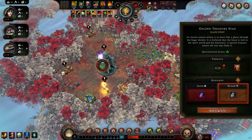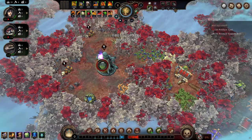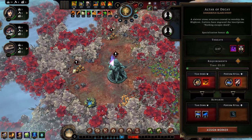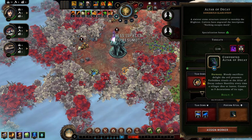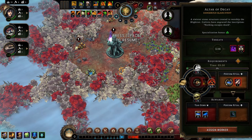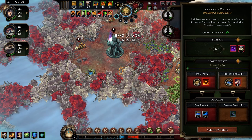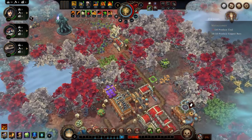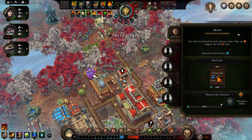We're going to release it, which gives us a plus one to global resolve and 25 amber. We also have this altar of decay, which reduces hostility when a villager dies or leaves — I'm not too interested in that, so we're going to tear it down. The mine has run out of copper ore, so for now we're going to abandon it.